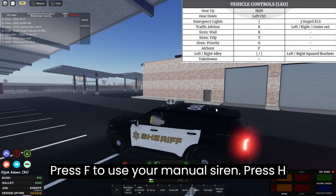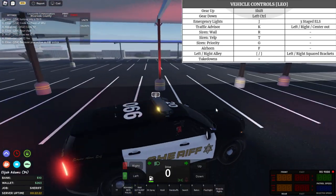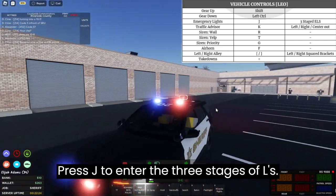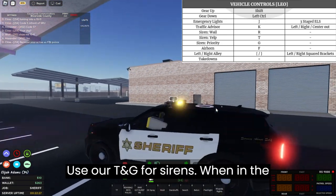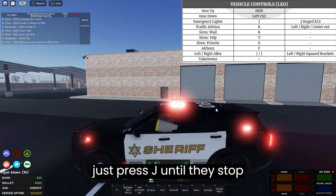Press F to use your mantle siren and H to honk. Press J to enter the three stages of lights. Use R, T, and G for sirens when in the third stage of lights. To exit the lights just press J until they stop.